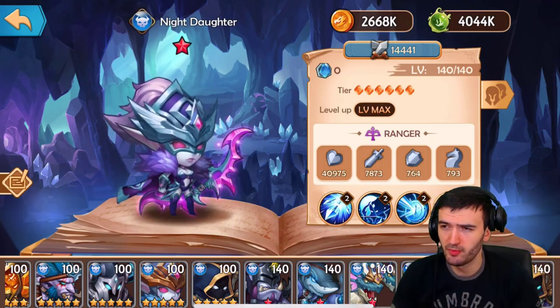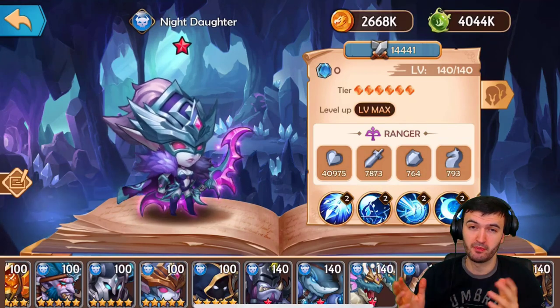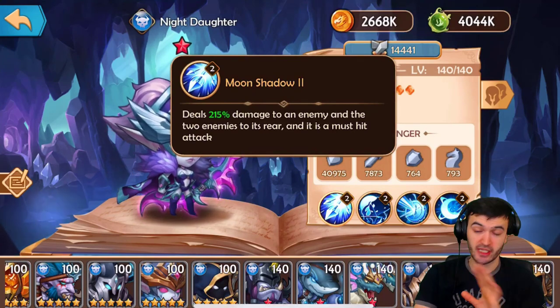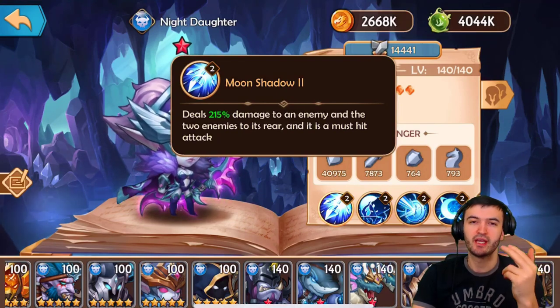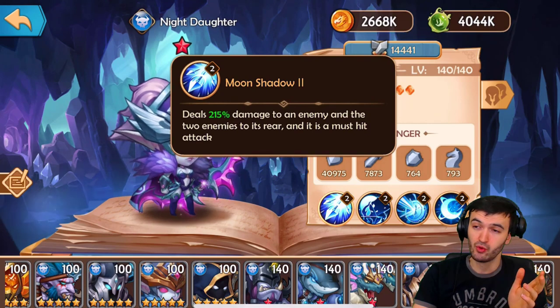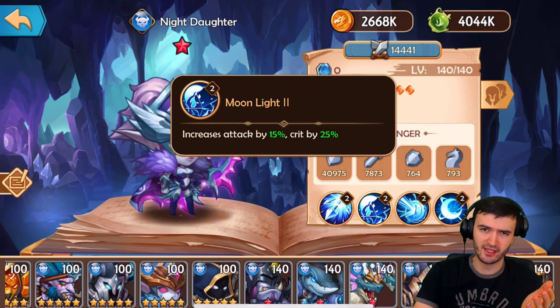The next hero is Night Daughter, widely considered the best hero in the game. Her ultimate deals 250% damage to an enemy and the enemies to the rear — and it's a must-hit, so she cannot miss. 250% damage is a lot to start with, and she hits presumably three enemies total. AOE damage is really good, so that ultimate is already really strong.